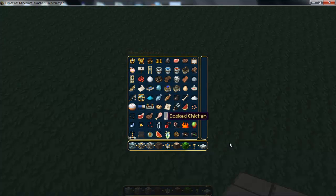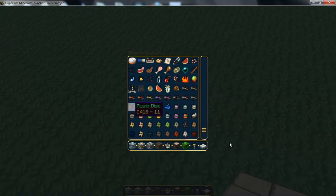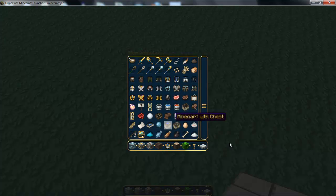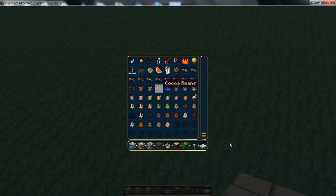Nether wart, glass bottle — that's if I don't appear — clock, this is fermented spider eye, that's a spider eye, fire charge, blaze rod. Also all the discs, even the cracked one. You've got all these spawners — I think I must be adding three more things in soon, hopefully, because there's a few more spaces. Oh, and also this is the dyes — forgot to mention — and the cocoa beans.